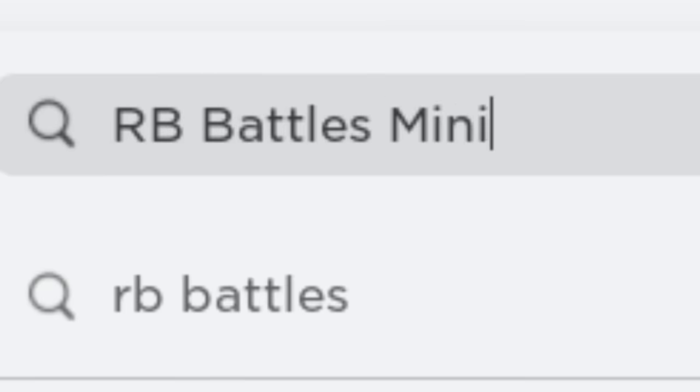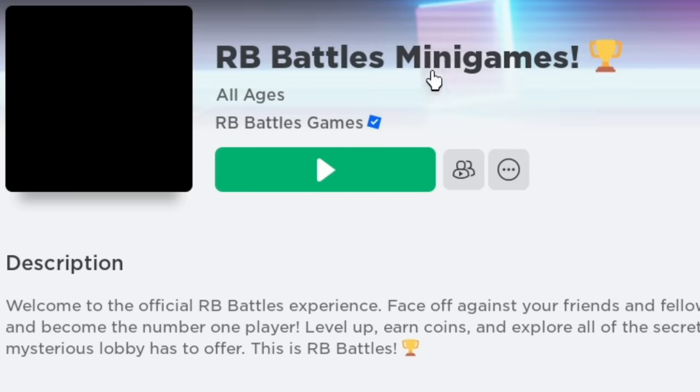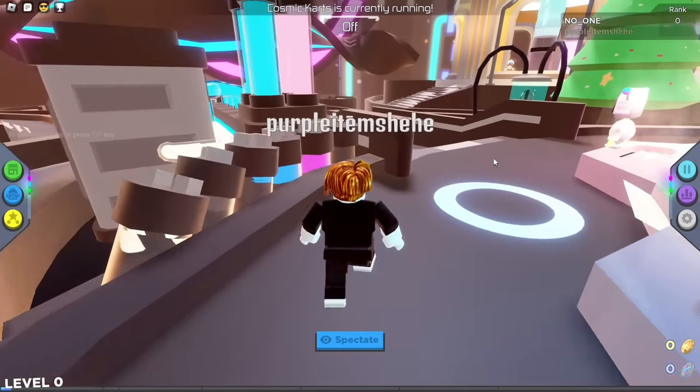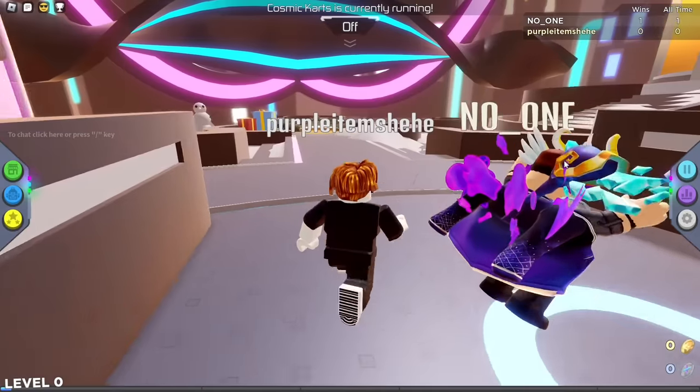Search up RB Battles. The game should have a little trophy icon at the end of the name. Once you've loaded in, you need to zoom out and look for this place I am going to. But make sure that you pause many games, otherwise you might be randomly sent into one.